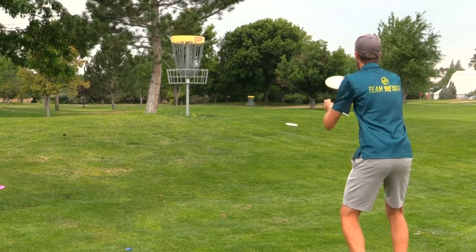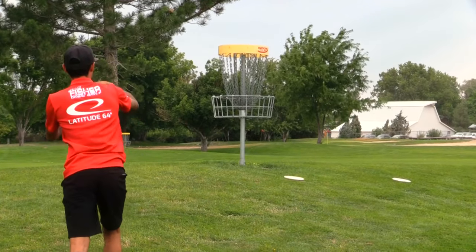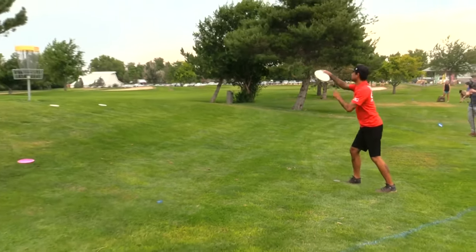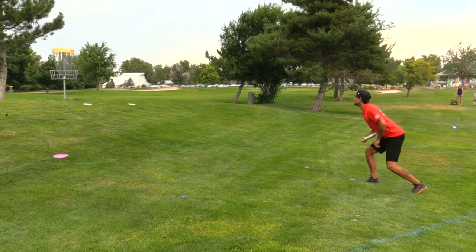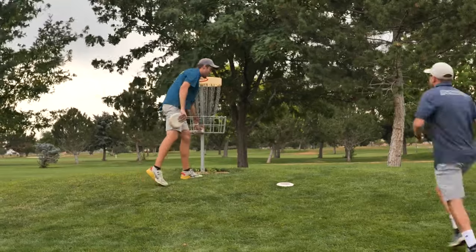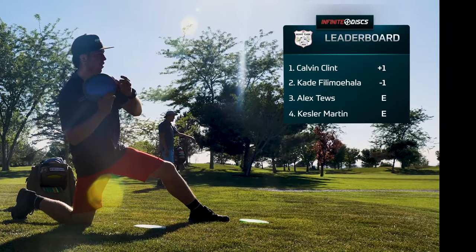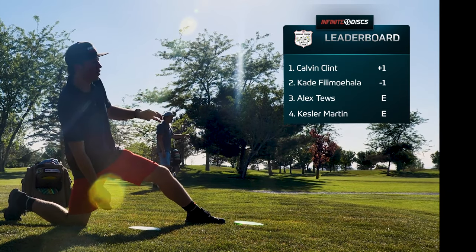Kessler is laying up his approach — he got caught up in those trees. Kessler taps in. Alex's shot dropped a little low — he's got about 20-25 feet with pretty strong wind, about 15-20 miles per hour left to right. This basket is nestled up on a perch. Kade, you had some rollaways here a few years back. Yeah, it's a little more slope than it looks on camera — easy to get a rollaway or airball. The wind is stronger than it looks. Clint walks away with bogey, Alex and Kessler tap in pars.